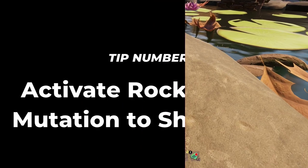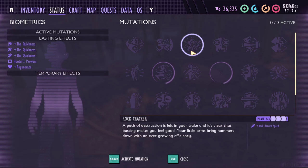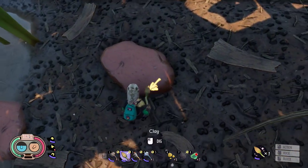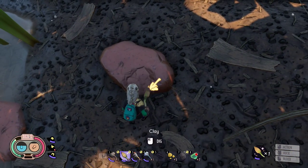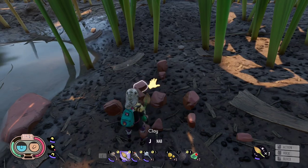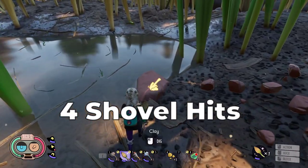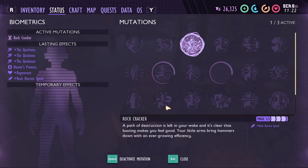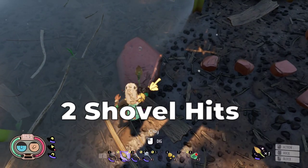Tip number 8: Activate the Rock Cracker mutation to shovel clay. Even though it's a rock and hammer thing, this mutation also works for shovel and clay. With the mutation deactivated, you will need four shovel hits to break the clay. With the mutation activated, you only need two hits.